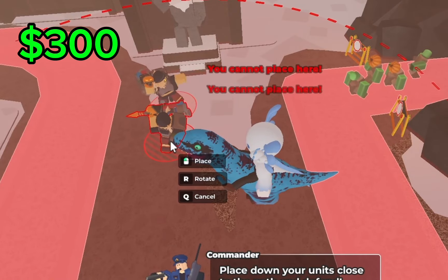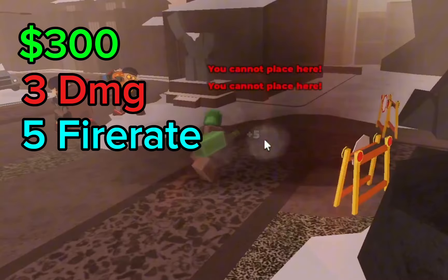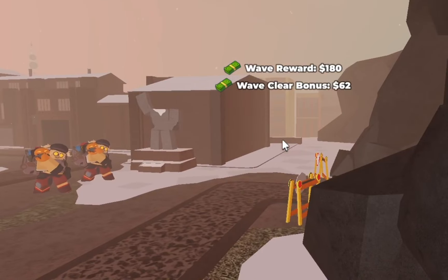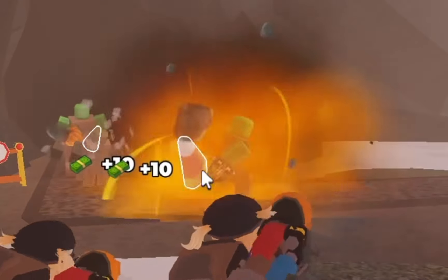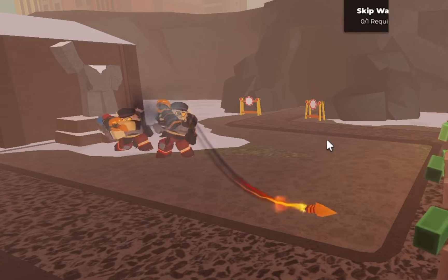It costs 300 cash to place down and has a base damage of 3 and a base fire rate of 5, leaving its effective DPS at 0.6 — not the best. It does however have a mini splash radius, and the rockets do actually knock back the enemies a little bit.